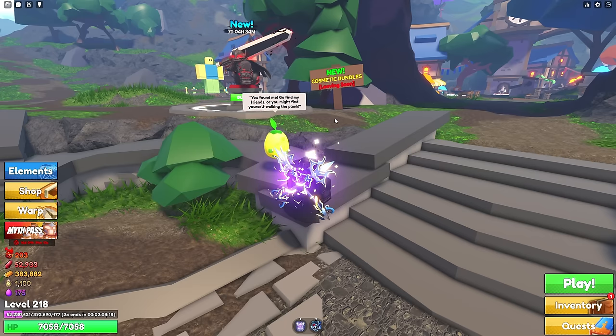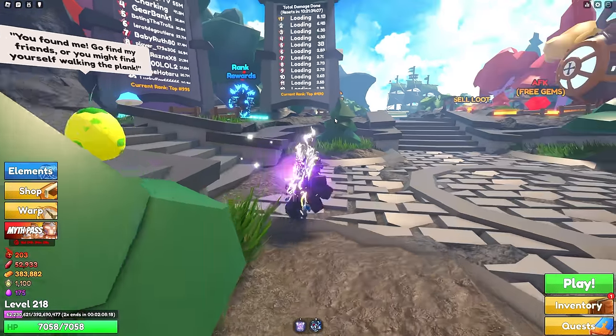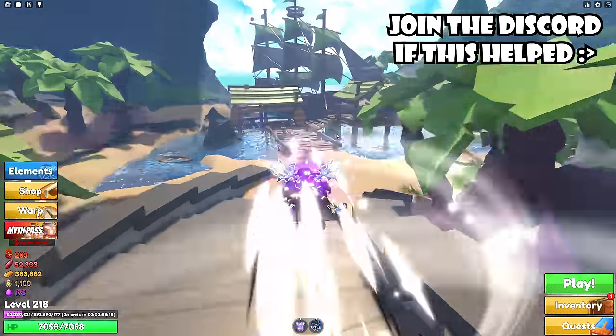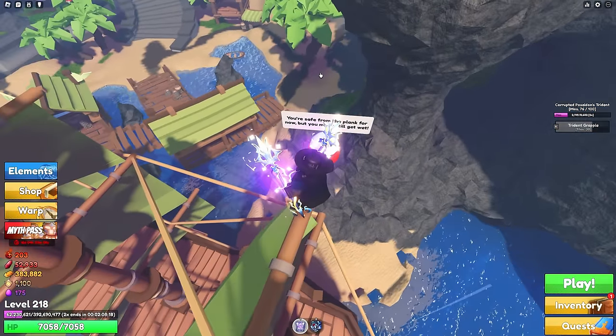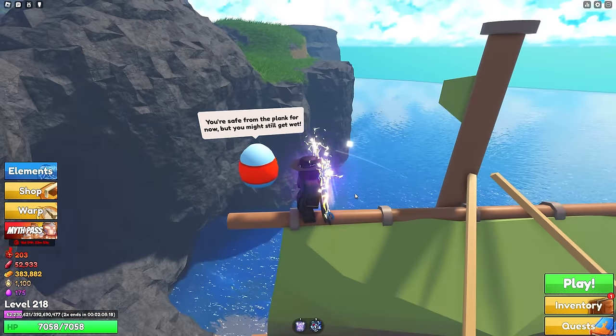The clue says 'you might find yourself walking the plank,' so the clue is 'plank' — it's going to be on the pirate ship. And as you can see, it's right up there. You don't have to do that to get up here; you can just jump up these right here.